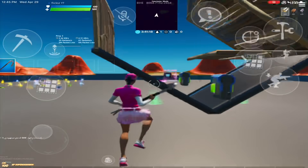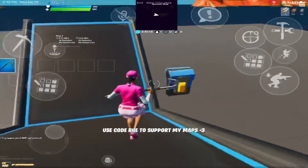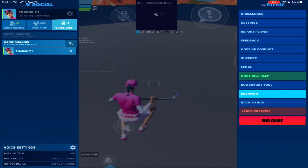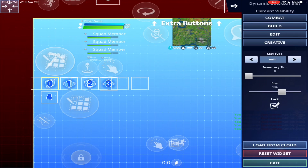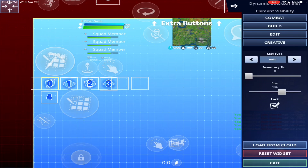But I found out a way to fix it. I'm pretty sure Epic's gonna patch this, but it might take them a few days, so here's one way to fix this. You go into your HUD layout — I already have them here — you take your extra building things and then you make them the same size as your inventory slots. Mine are 145, and then all these are 145. I turned them off right now.